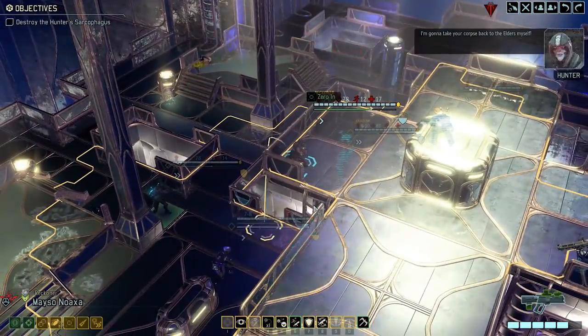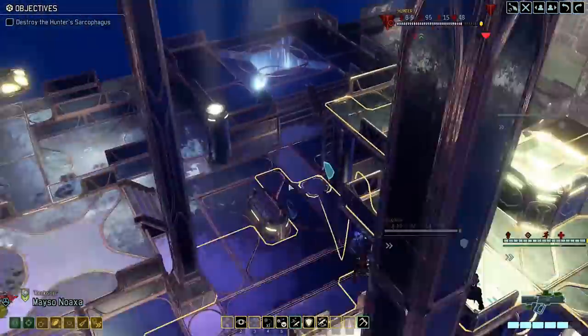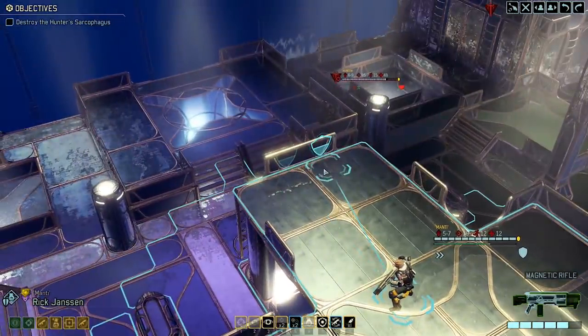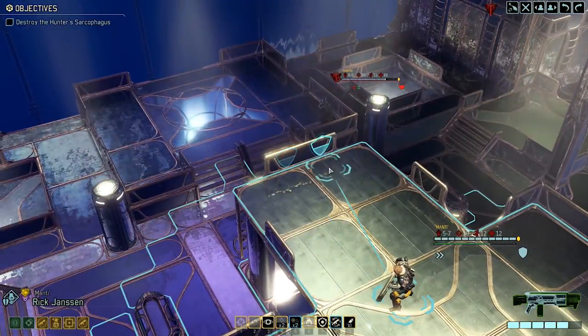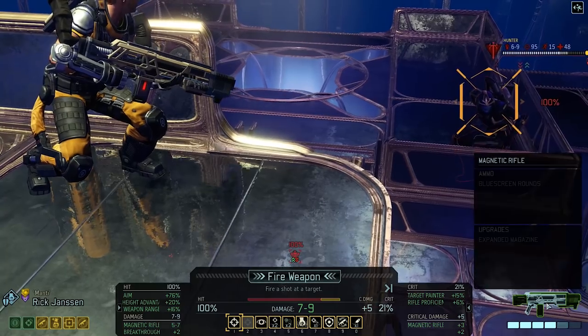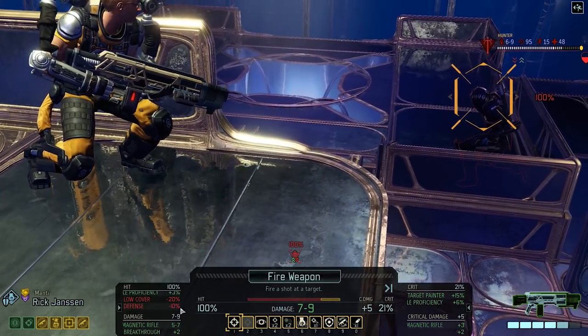Now we'll get another shot — he teleported away. Over here, okay. We can use our second action for combat presence and take a shot with Rick from the high ground. This should be around 80% — no, it's 100%. Right, yeah, that's quite a lot of bonuses.